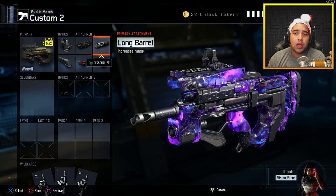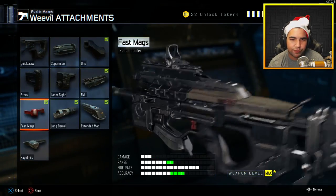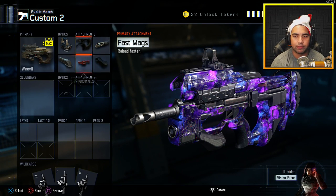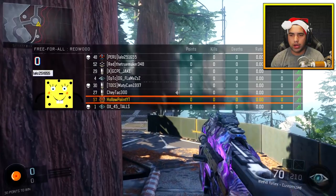We got the FMJ. We got long barrel, grip, fast mags, and extended mags. I don't know if I should put FMJ though — maybe I should put quick draw instead. No, okay. Quick draw instead of FMJ. Now obviously that's the entire class setup there — dark matter camo — and we're gonna go in here.